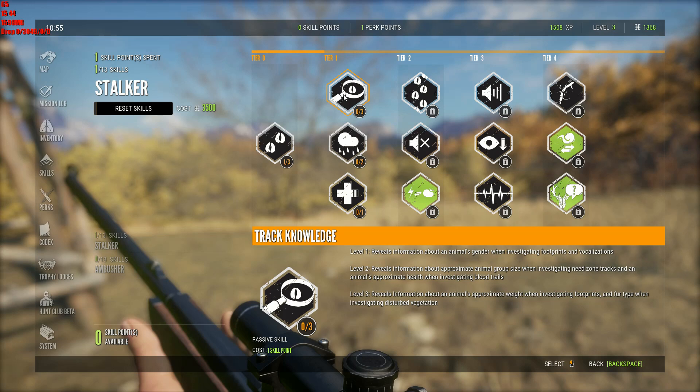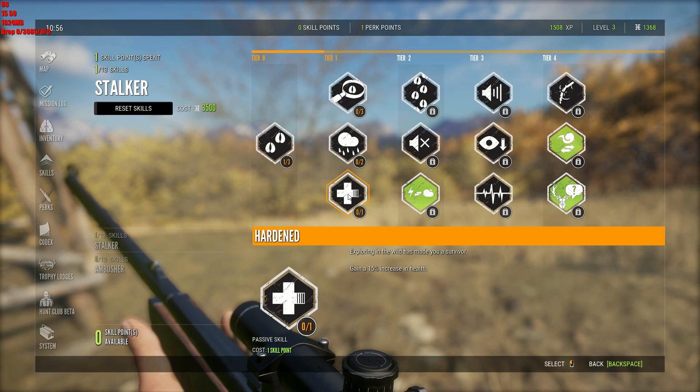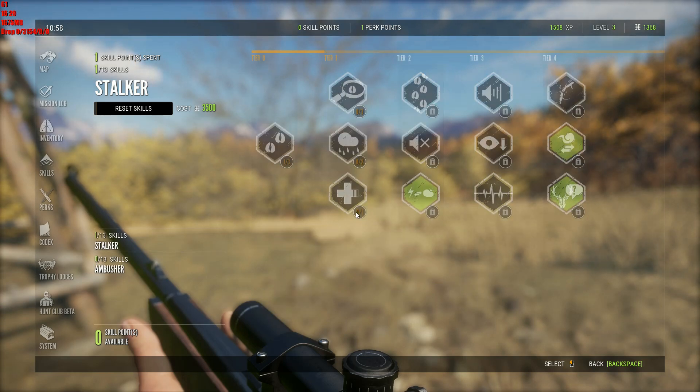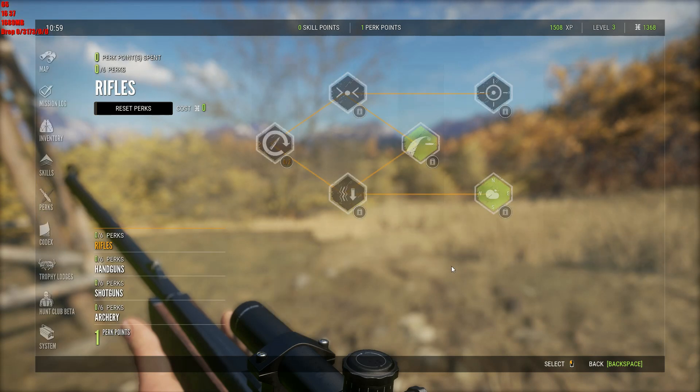Gender, animal group size, approximate weight. 15% increase in health — I guess that's some anti-woofin proof. I'm going to actually put another point into this. Zero skill points available? Oh — perk point. I thought I had a skill point, I'm sorry — I have a perk point. Muscle memory: ready your next shot without leaving aim mode.